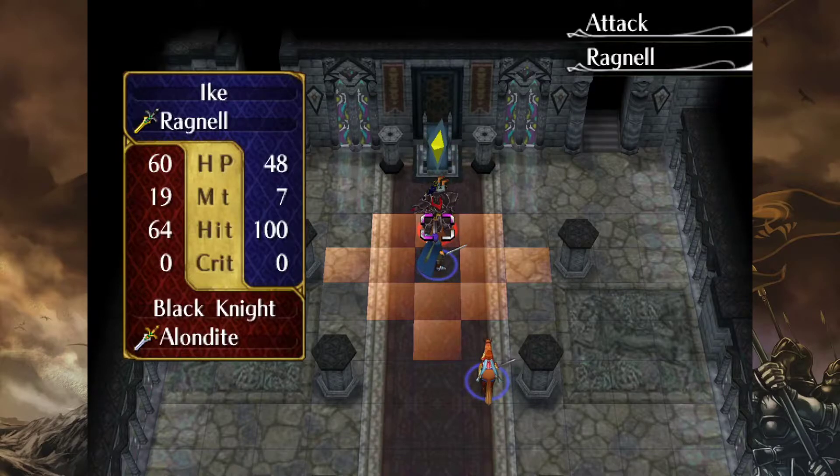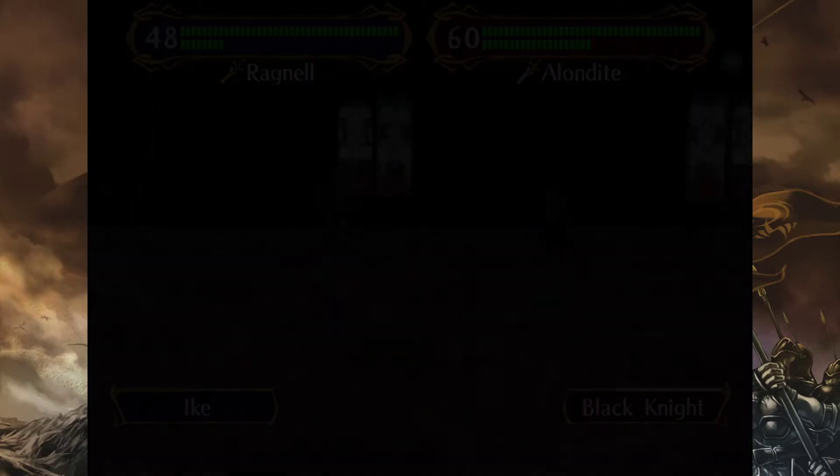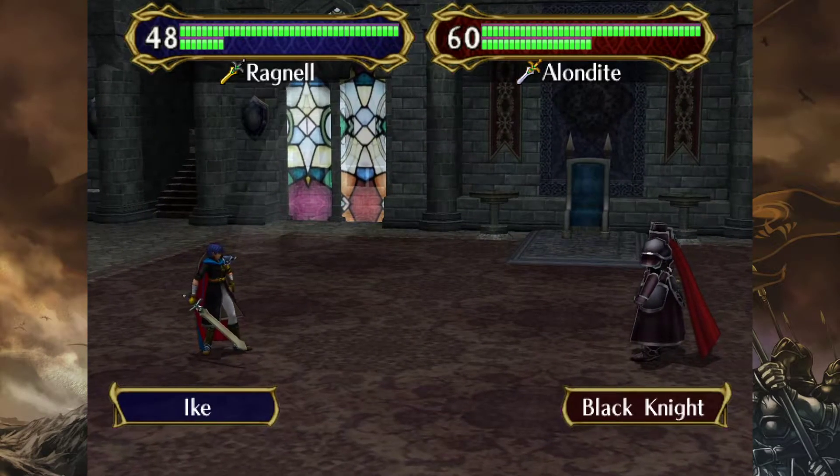So you have to rely on Aether procs to beat the Black Knight — there's no other way to do it. And if you don't have a reliable ability to heal with Mist in this fight, it's even more difficult, because Ike's gonna get his butt kicked. So we're gonna go ahead and give this a stab and see how this goes. Hopefully we get some Aether procs to take him down. I believe you are timed as well in this battle.